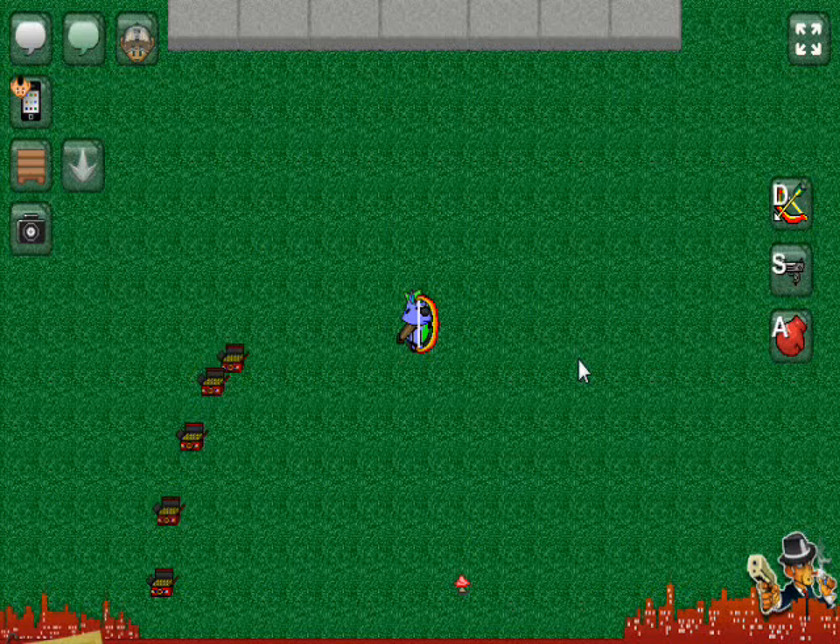Today we're going to talk about the Grealion's Bow and the Uzis — both of them. So let's get started with the Grealion's Bow. It's a very unique weapon known for shooting arrows, inside a Mafia game, if that makes sense.